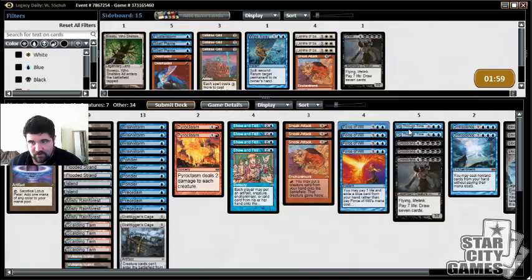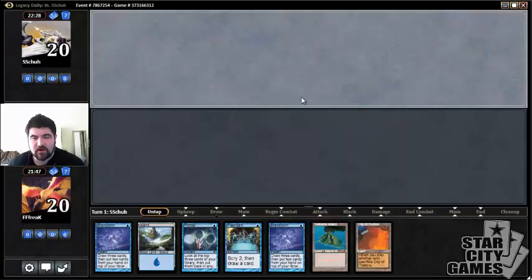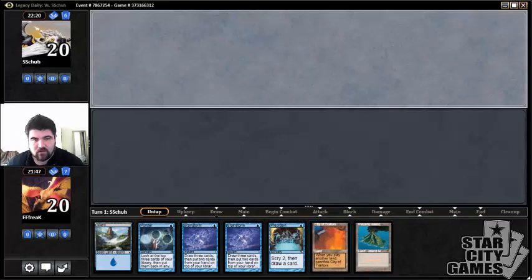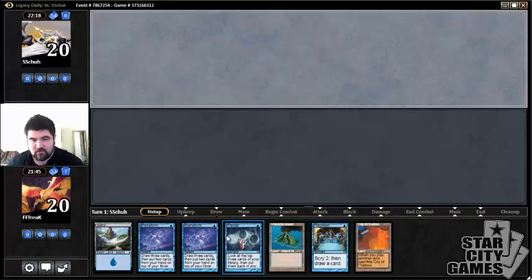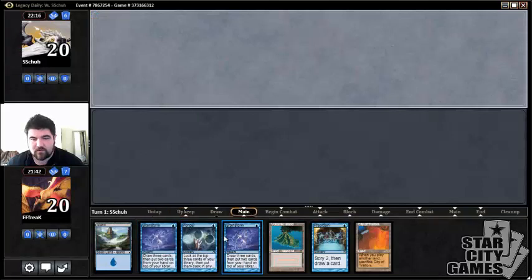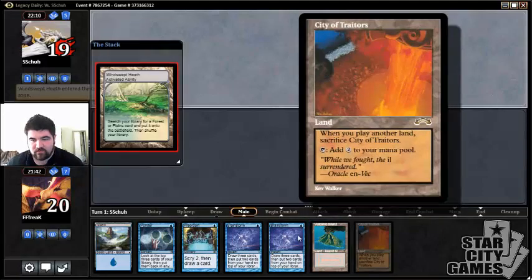It makes our Force of Wills a little bit better, and I think that's what I'm going to do. We're okay with cutting one fatty since we have priority. If we don't go off we never really want to flood on fatties anyway. This hand isn't great but I'm going to keep it — we're just looking for two combo pieces and our opponent mulliganed. We'll just hope he doesn't Cabal Therapy turn one for Brainstorm, though I don't think they will — they're always too afraid of you just comboing off.